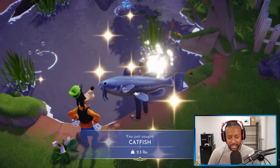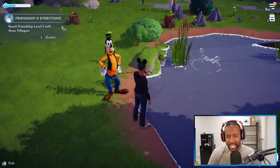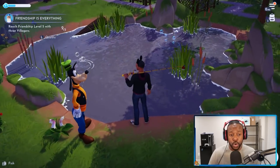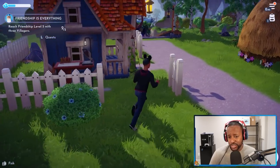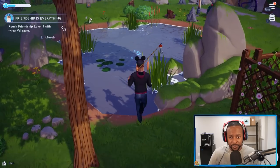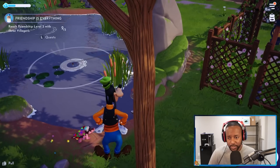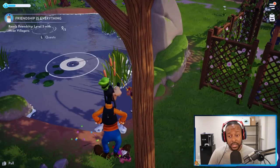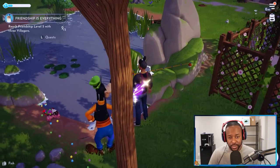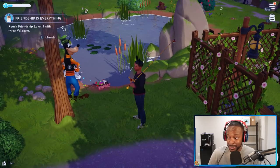We caught a catfish — very nice! Goofy is supposed to help but he's just dancing over there. Be on the lookout for those gold-colored bubbles for rare fish. I also tried the blue bubble nearby and caught a rainbow trout. Goofy finally decided to do something helpful. So keep an eye on bubble colors while fishing.